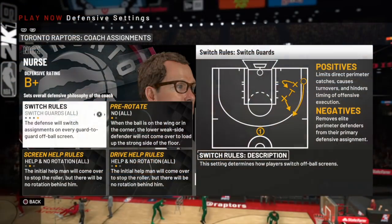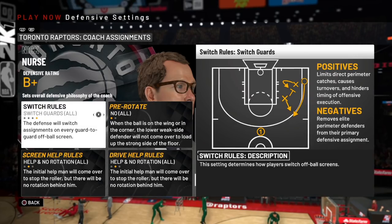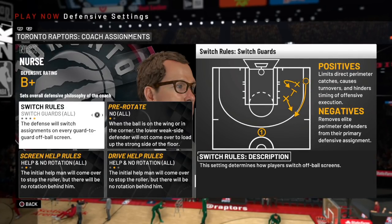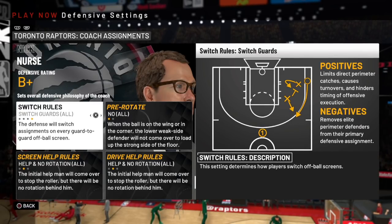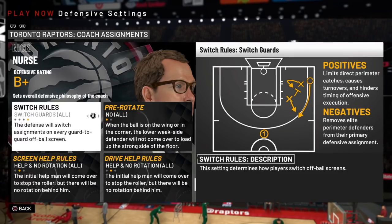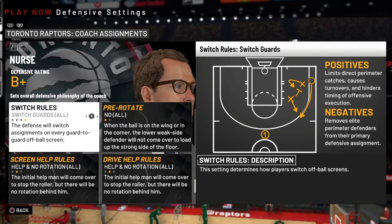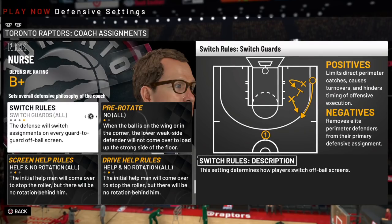In terms of pre-rotate, make sure that's set to no. If you set it to yes it gives you that overload defense — that's outdated, kind of a mid-2000s era thing, you don't want that. What's important is you want to change switch rules to switch guards. What this does is the defense will switch assignments on every guard-to-guard off-ball screen. Any screen involving a point guard or shooting guard in an off-ball situation will be switched, which is really beneficial because in those screens you should always switch so you don't give the offense an advantage.